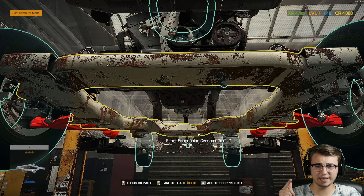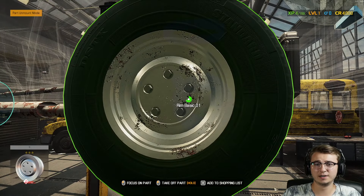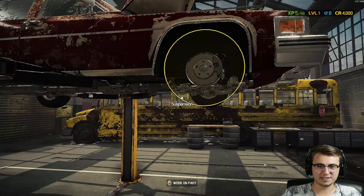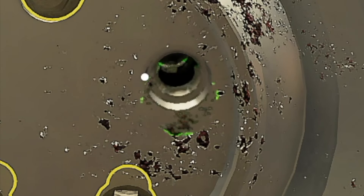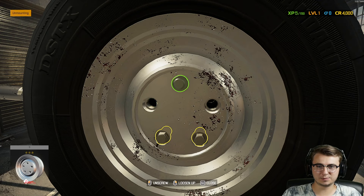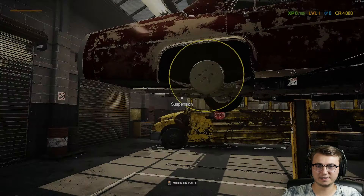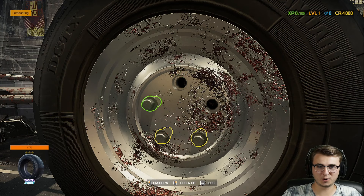So we have oil filter, air filter, and fuel pump taken care of. Now we just have to get all four wheels off, get the tires off of them, figure out what size they are, and then order some new ones. We're starting out with only 4,000 credits — that's not a whole lot. I remember now why starting in this game is a little bit difficult. From our unscrewing speed you can see it's a little slow — that's probably one of the first things I'm going to upgrade after we get some XP. Removing part after part looks like we're gaining one XP at a time.